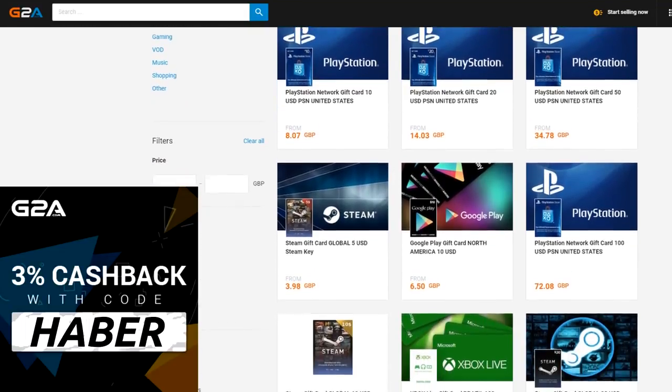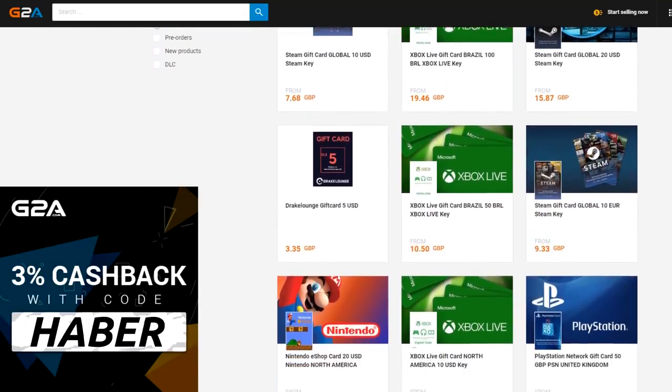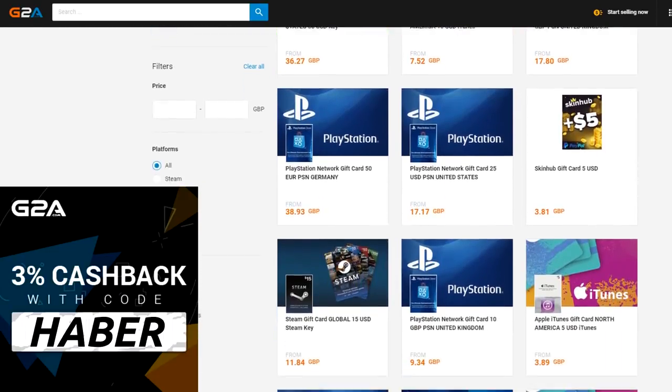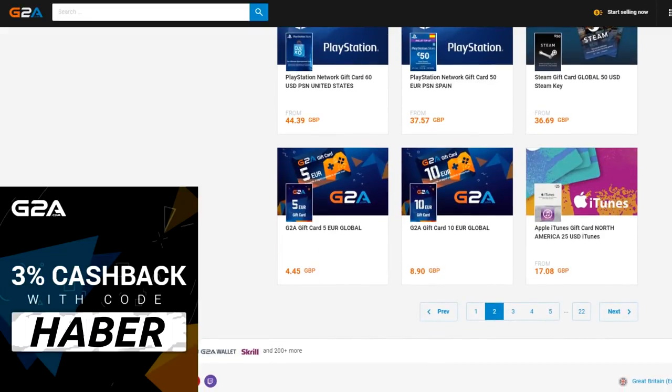FIFA 19 is finally here. If you want any cheap MSP or PSN for FIFA points or some cheap game codes, check out G2A.com. I'll leave a link down below in the top line of the description — use code HABER for 3% cashback.